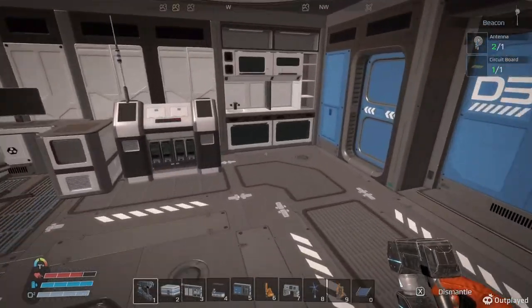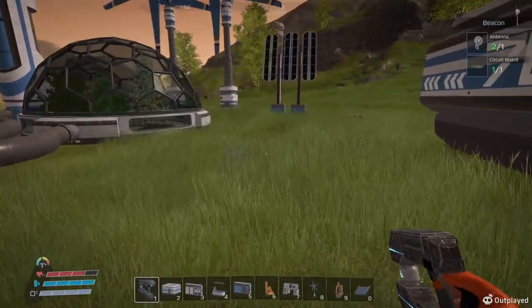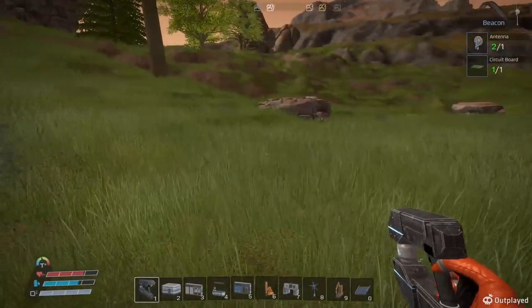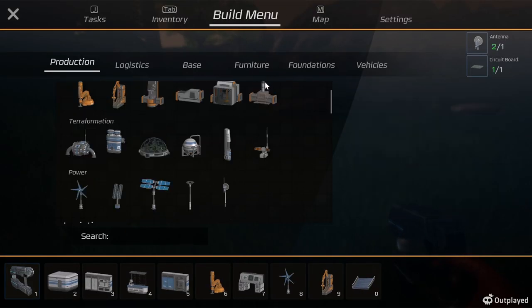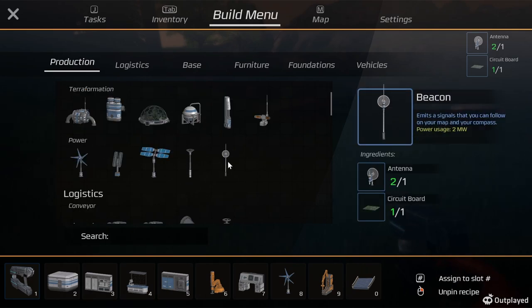Let's build a beacon. Oh, what's that? I don't think I've built that yet. It scans for large iron, copper, and cobalt in a large radius. That might actually be a better thing to do than the beacon.